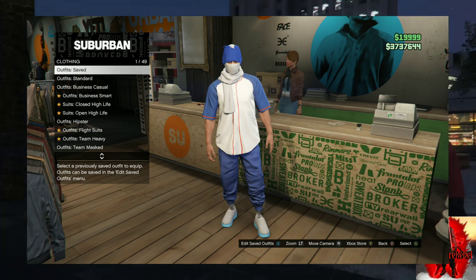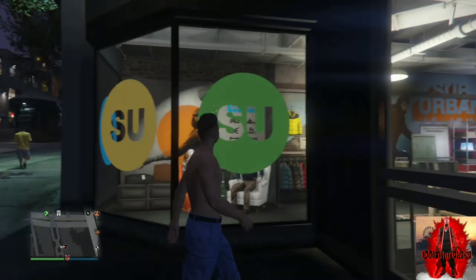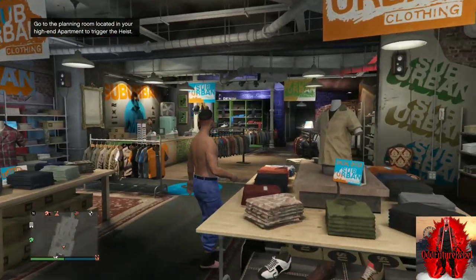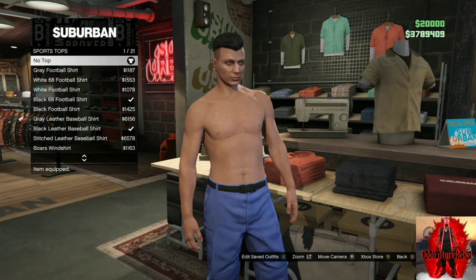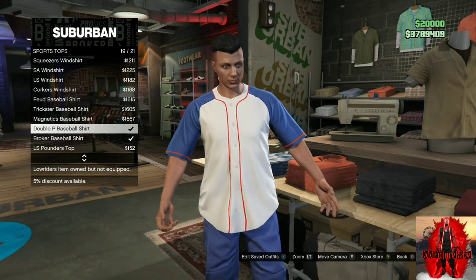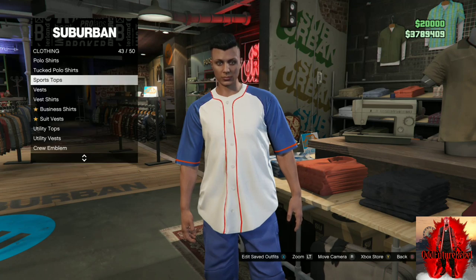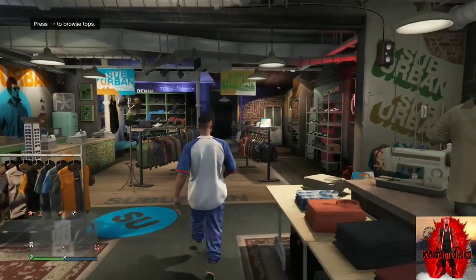For the first outfit tutorial, I'll be showing you how to make this cool blue try hard outfit. Make your way over to the closest clothing store near you, go over to the top section, and you will need to go over to the sports tops and purchase the Double P baseball shirt.